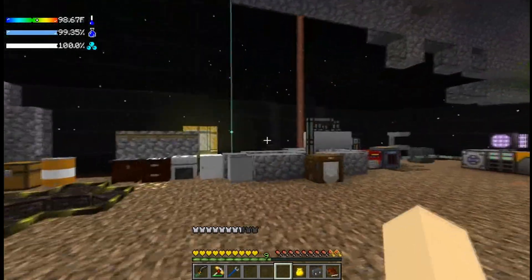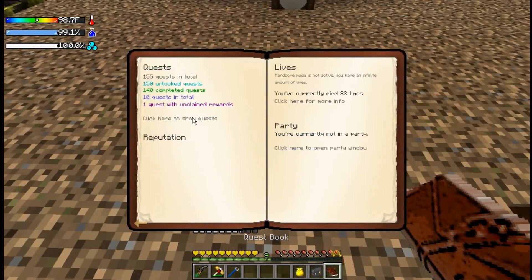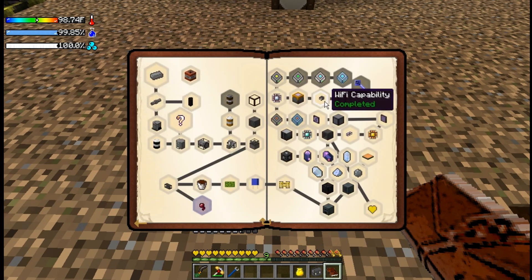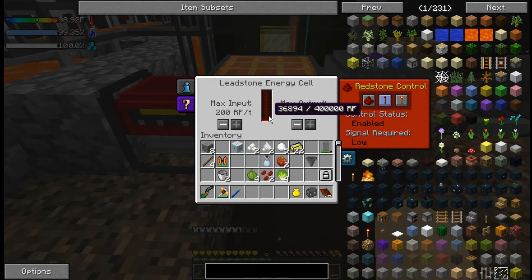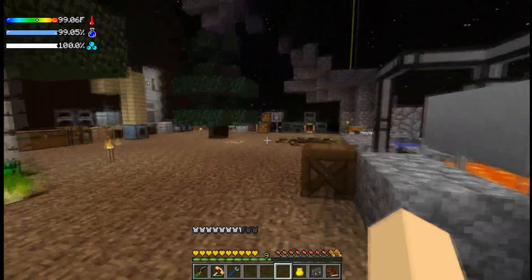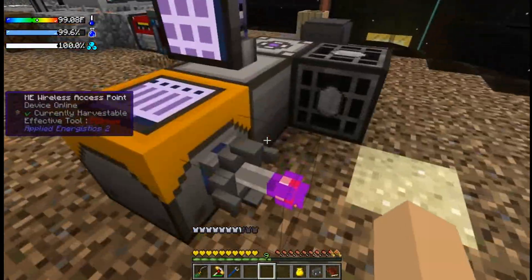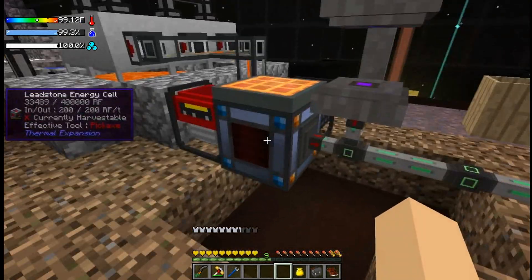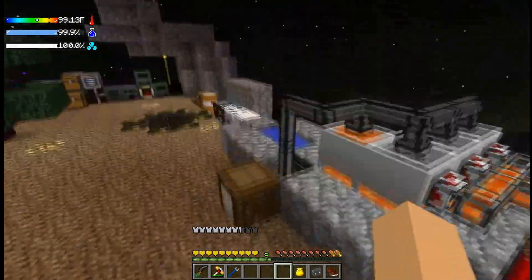Hello everybody and welcome back to The Aftermath. Last episode we were working on quests — we completed the security and started the Wi-Fi stuff so we can access our computer from anywhere. Our power was going down because we weren't generating as much as I thought. I've pulled the device off to fix it and power is starting to go back up — so that's cool.